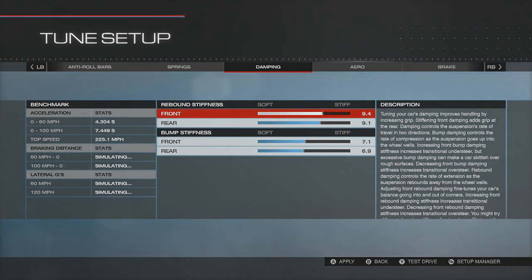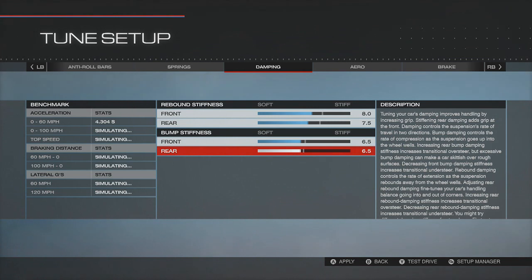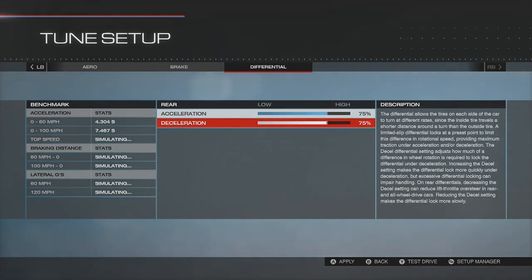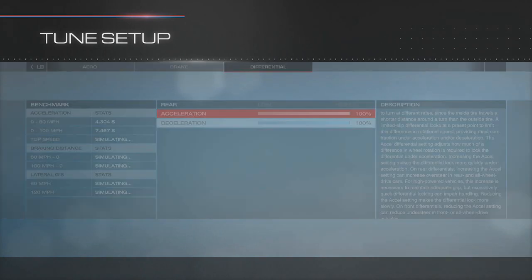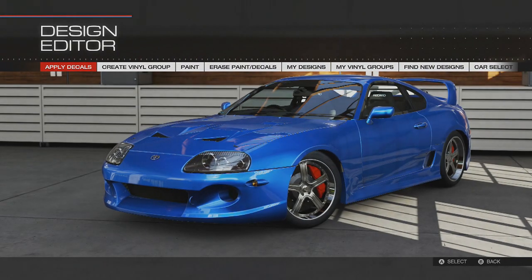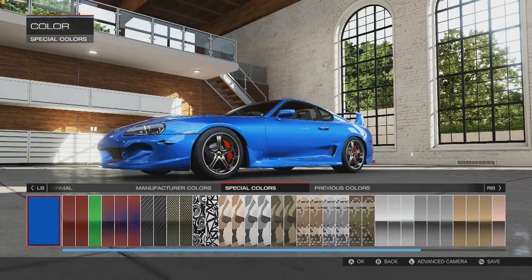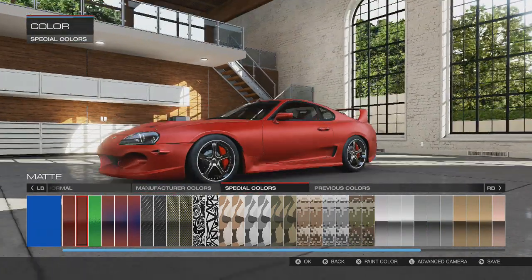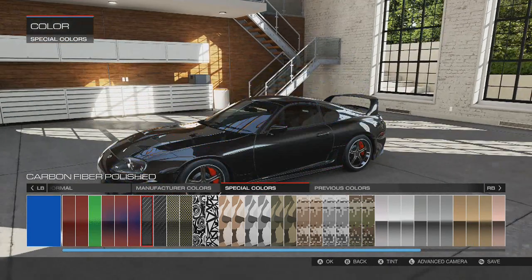I'm still kind of bummed that we couldn't get it over a thousand horsepower. I really wanted a thousand-horsepower Supra on the stock motor. Let's get the diff both up to a hundred percent. Now for the paint — the exterior color. I really like this blue, but let's see if there's anything else. Maybe make it a semi-gloss or a matte. Two-tone semi-gloss...